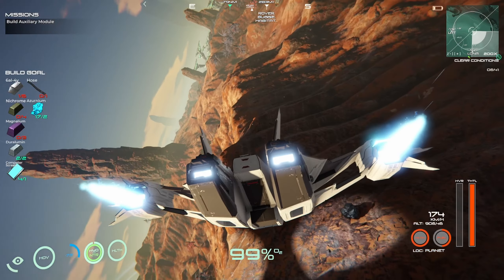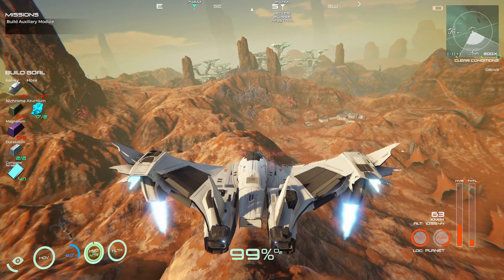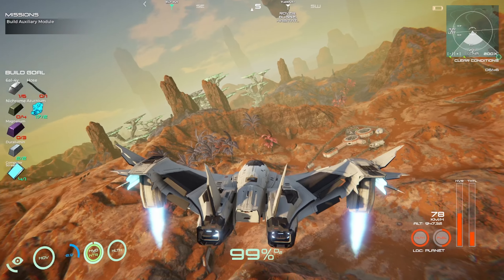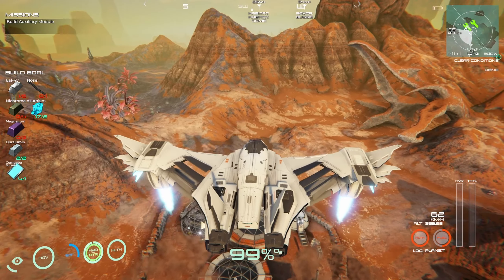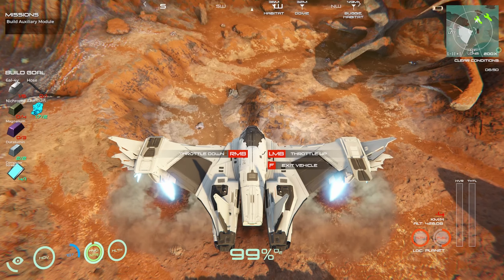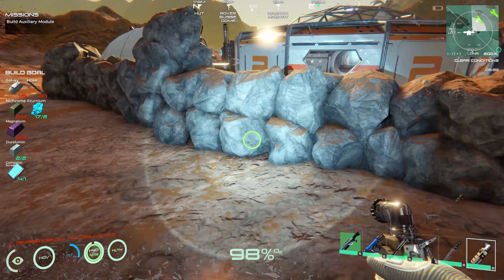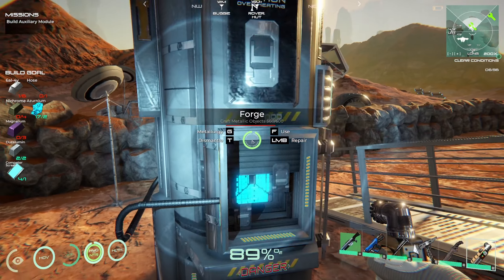No no no no no, what are you doing, oh gosh. Yeah, well we're right here. Thank you. All right, thank you. Let's see — we need magnolium: one, two, three. And necrum.